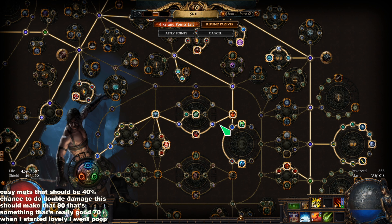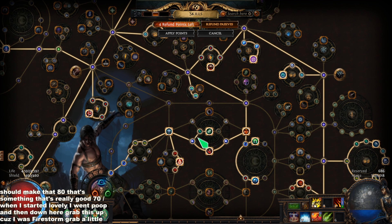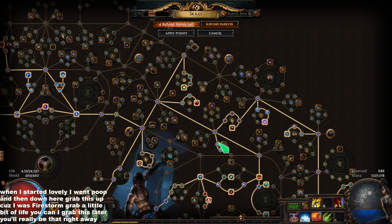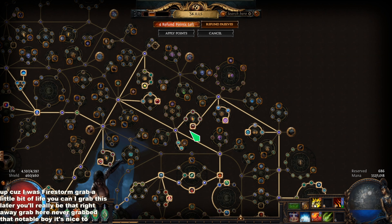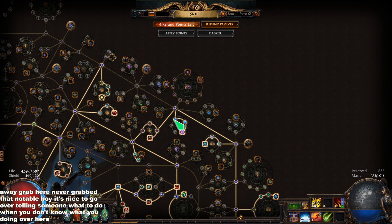Diamond Flask is required as always. Jade Flask is good, and I'm sure you're wondering where your evasion percent increase is — it's here on the Stibnite Flask. We hit the defenses and it's pretty good, honestly not bad for not having a lot of investment into evasion.